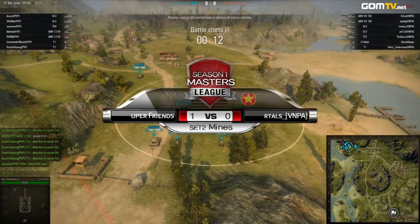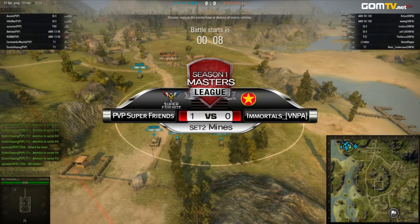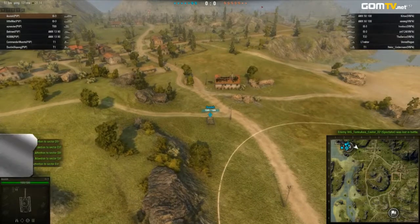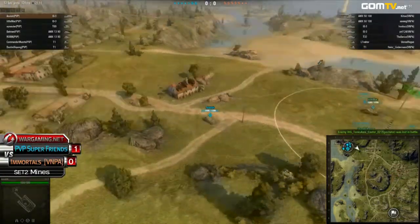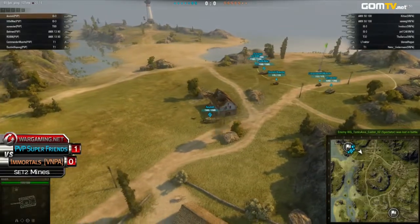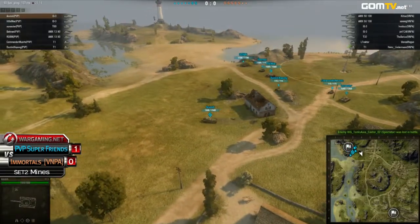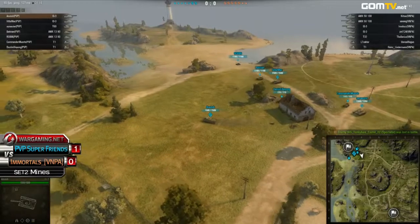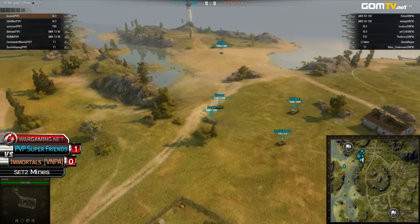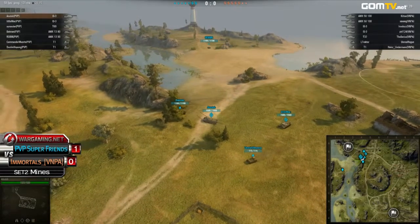All right, here we go into set number two on Mines. PvP Super Friends leading one set to zero against the Immortals. Taking a quick look at the tank setup — quite varying selections from both teams. PvP going with only two heavy IS-3s, one medium, and two AMX-13s. They love this setup; it gives them a lot of mobility and options. Robin is moving over to the western island and Batman will initially move to the eastern village area before joining Robin in a western push.